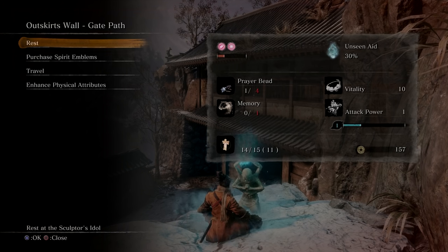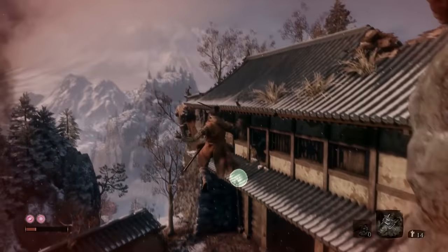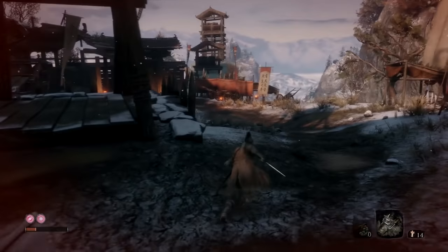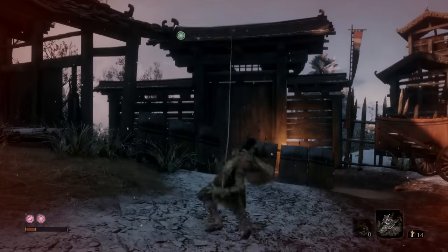For this one you want to head to the outskirt walls on the gate path over in the Ashina area. This can be pretty rough because you have to go through a lot of enemies. I recommend fighting most of them. As you can see I'm pretty dinged up already but the enemies are dead. If you haven't killed the general, you should — he has a gourd seed, so kill him.